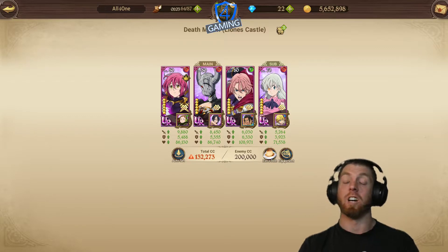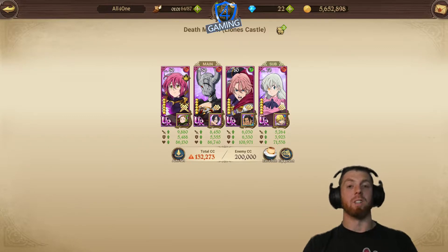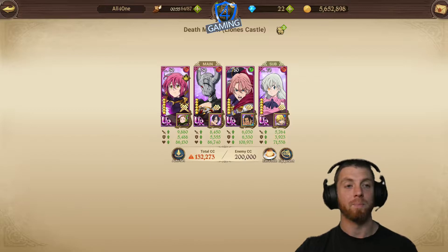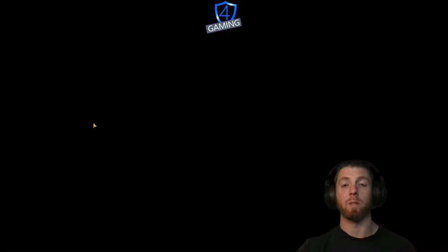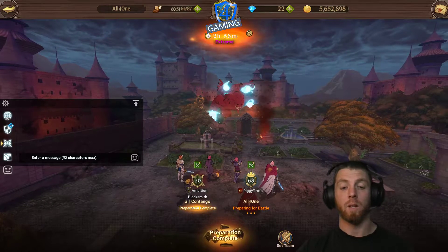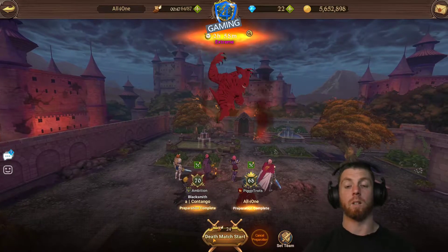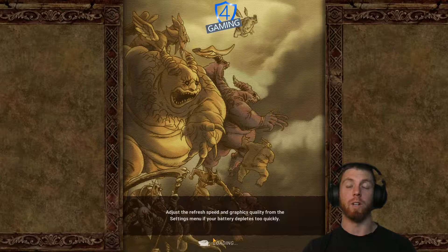What's up everybody, I'm All4One. Today we're doing another 7 Deadly Sins video. Today we are going to be taking Vivian against the Crimson. As you can see, I've pretty much got an FTP team as well. So basically you're looking at Gilthunder, Vivian, and Red Elizabeth.